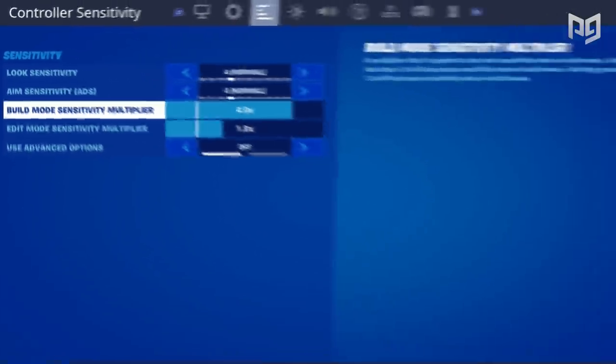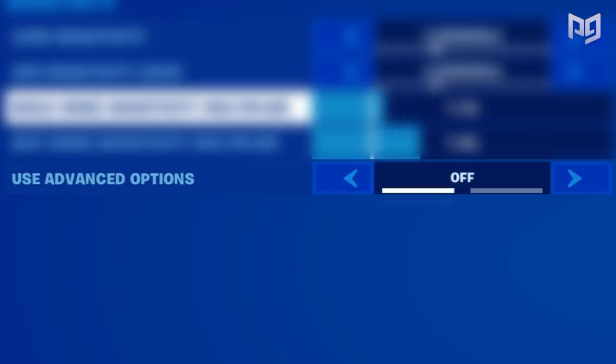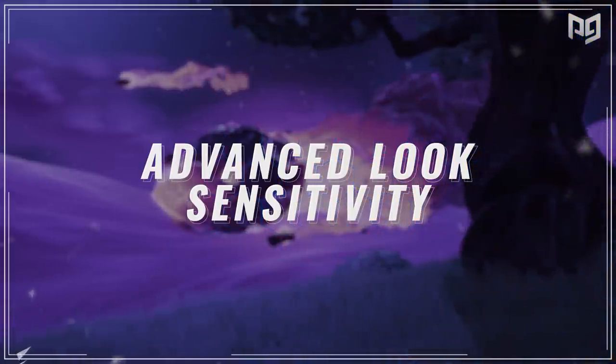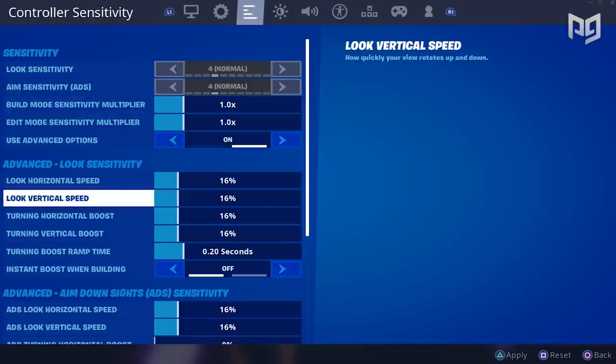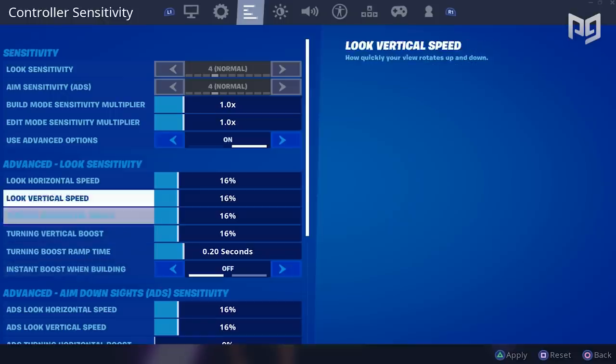Below those we have the edit mode and build multipliers which act just the same as before. Now is where it starts to get interesting — at the very bottom we see a setting called 'Use Advanced Options.' This setting opens up a whole new world of aiming. Switching it on allows users to explore these options on top of the first group of settings, including unique look sensitivity with six different bars.